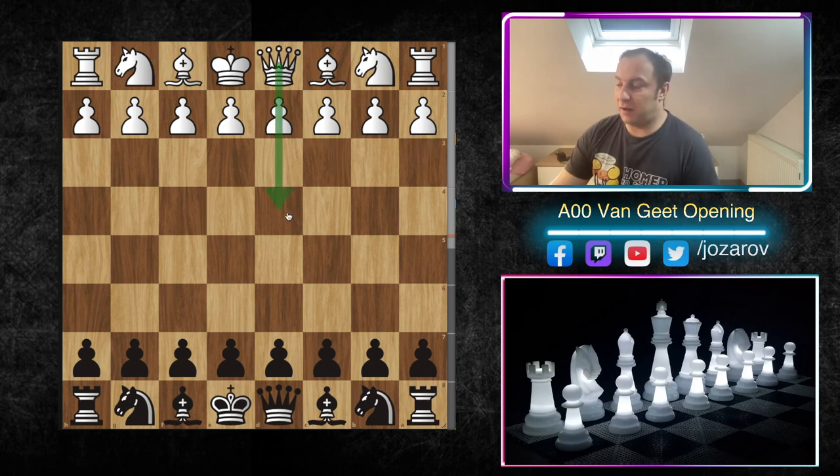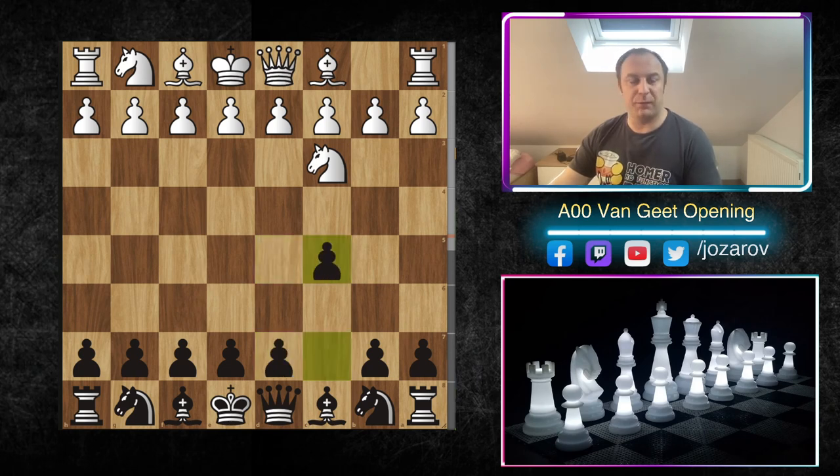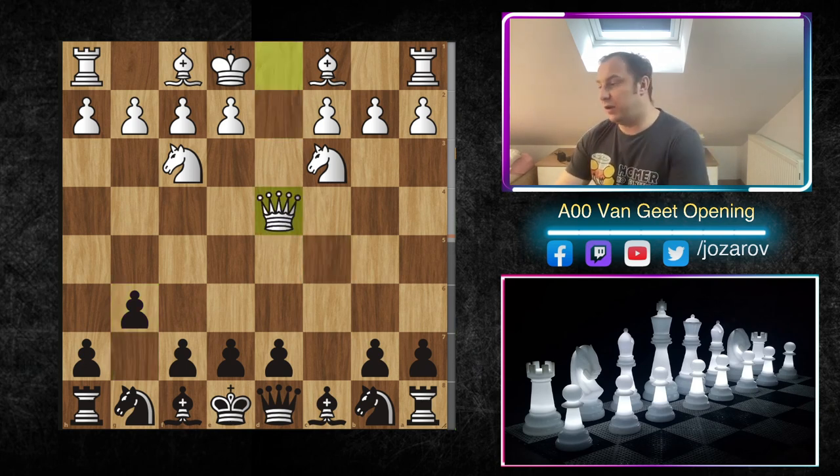Now I want to show a really beautiful game played by Yann Demombyses against Dmitry Andreikin, where Andreikin - a much better player and great attacker - tried this queen to d4 method out of the Van Geet Opening. If you have found good ideas working for you in the Van Geet, try them out. After knight c3, c5, knight to f3, g6 - we have d4, c takes d4, and now queen to d4.